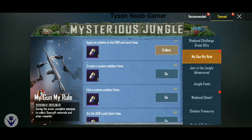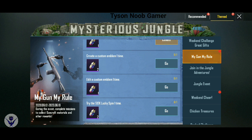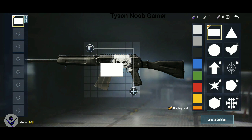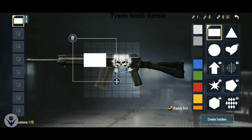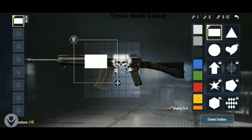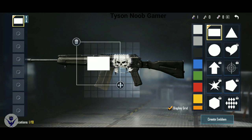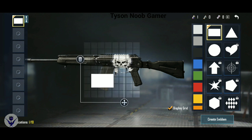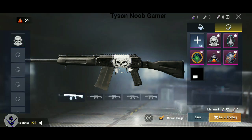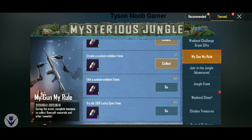Create a custom emblem one time. You can copy the custom emblem — click the custom emblem. You can use three squares, rectangles, or circles. Paste it, place a box, place the grip, and place the box. Create an emblem, click save. It is very simple. Now the custom emblem is created and we complete the mission.